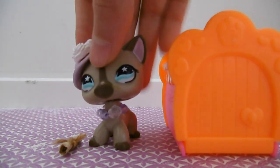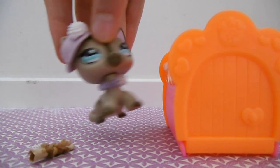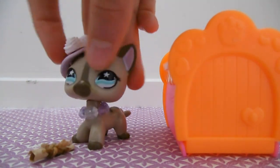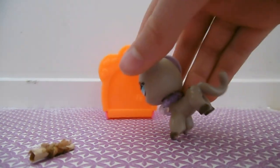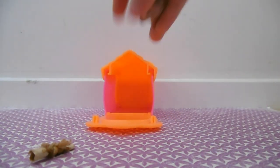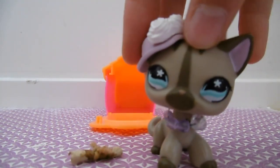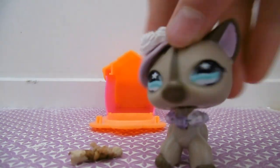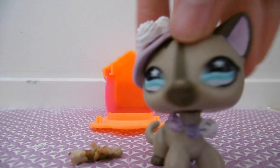So here I have my fake treasure map and my cage. I'm going to position my cage right here — this is where the map says the treasure will be.